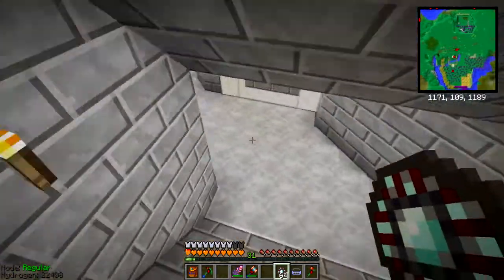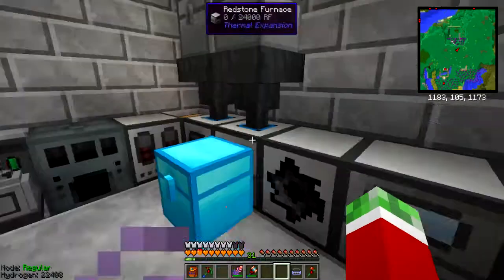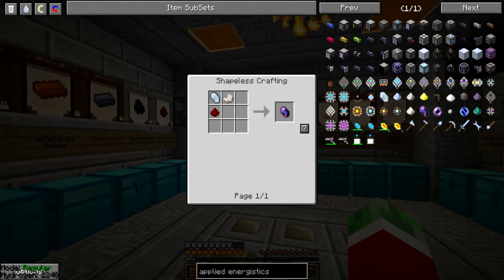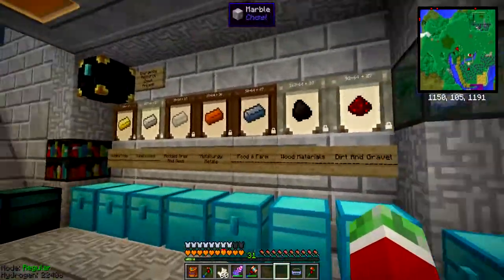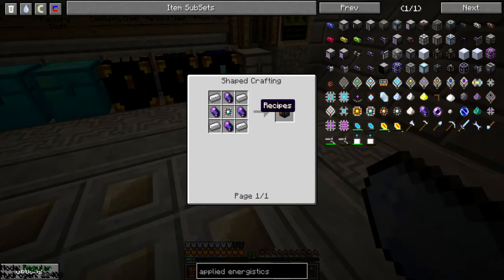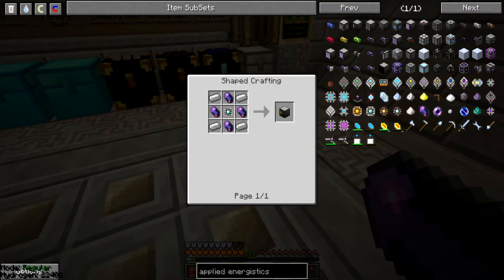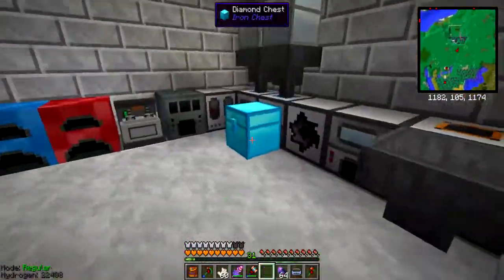Quickly get this stuff smelted, and then quickly check up what else I need. I will also need some fluox crystals, which are also rather easy. I'm mass producing all of this stuff because I know I will need it someday - might as well do it now. Then all I need is some iron - I already have that - and four of those things, to get myself one ME controller.